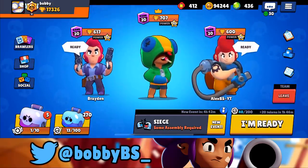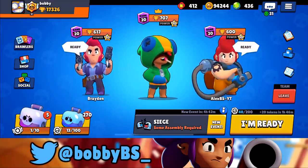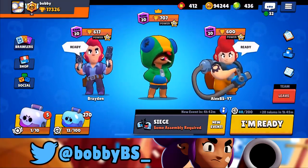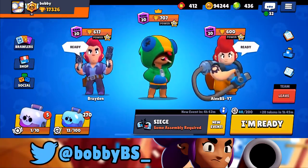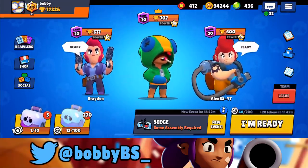What's going on guys, Bobby here. Today we're going to be playing some Siege on Assembly Required. I made a video on this map about a week ago where we showed you the meta comp of Pam, Colt, and Frank. This comp is super good on two of the three maps outside of Bot Drop. We've actually been countered by the same comp but instead of Frank they have a Leon.